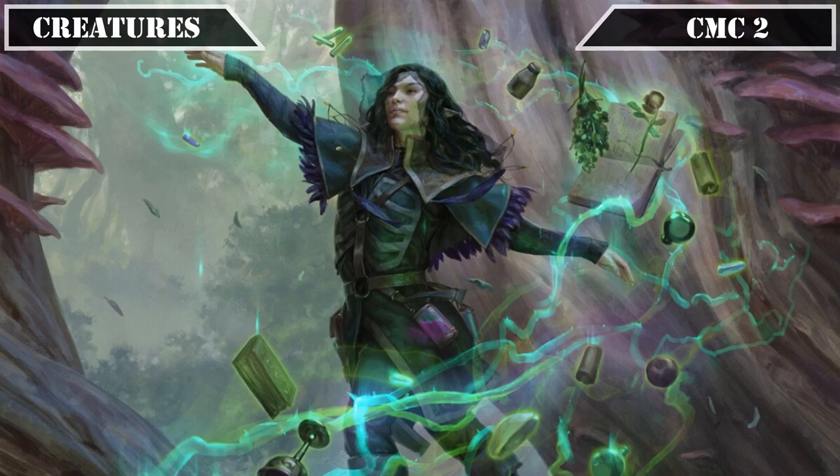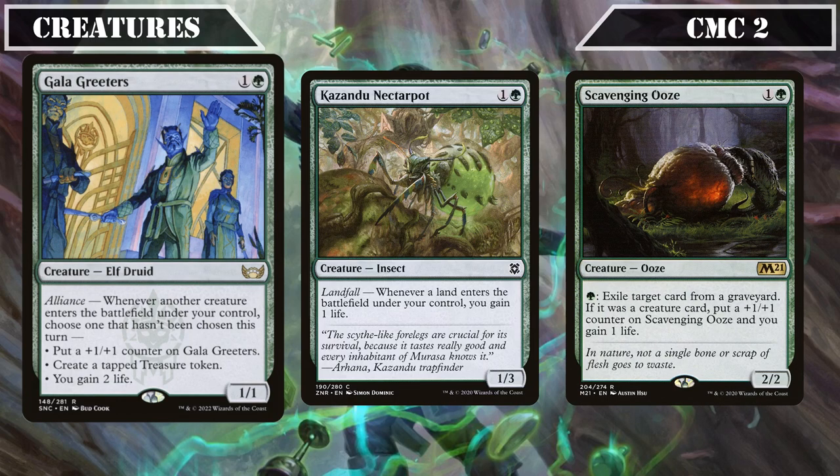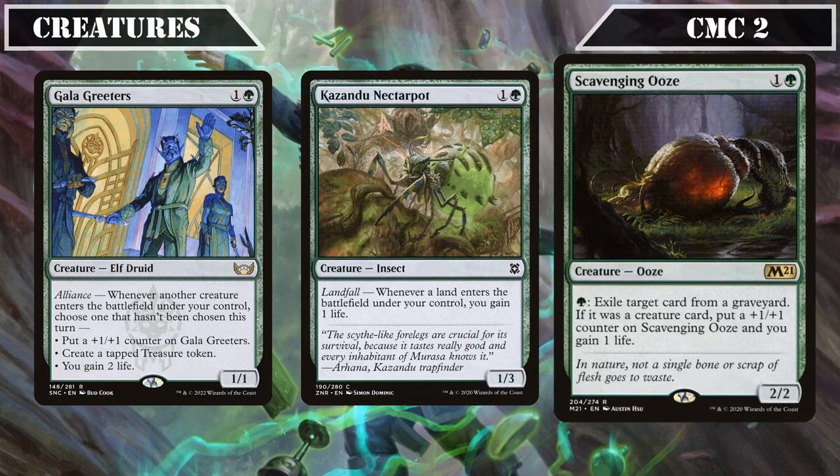We then have Gala Greeters, Kazandu Nectarpot, and Scavenging Ooze. Gala Greeters is a 1/1 that whenever another creature ETBs under our control lets us choose one effect not yet chosen that turn: put a plus one plus one counter on target creature, create a tapped treasure token, or gain two life. Kazandu Nectarpot is a 1/3 that whenever a land ETBs under our control gains us one life. Scavenging Ooze is a 2/2 that lets us pay a green to exile a card from any graveyard, putting a plus one plus one counter on itself and gaining us one life if the exiled card was a creature.